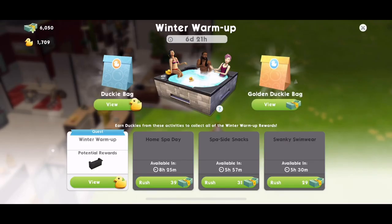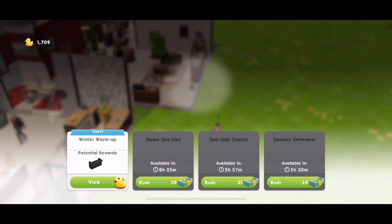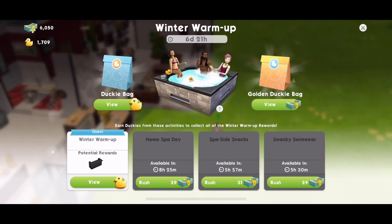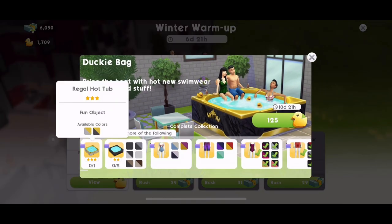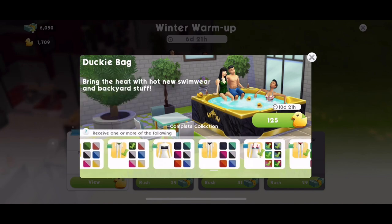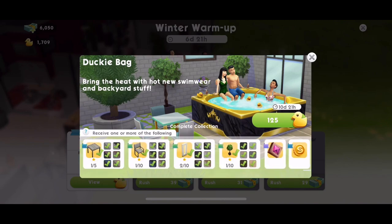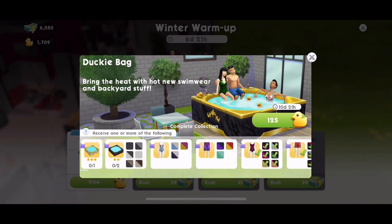There we go — that's kind of the first half and a little bit of the winter warm-up event in The Sims Mobile. Let me know what you are thinking of it. I really hope that I win a hot tub — the Regal hot tub is what I want, but any will be good for me. Let me know if you've already got the hot tub — I'd like to see how many people won it last time. Thank you so much for watching. Give the video a thumbs up if you enjoyed, subscribe if you are new, and make sure you tune in tomorrow where I'll be sharing the second part of the quest. See you then — bye!